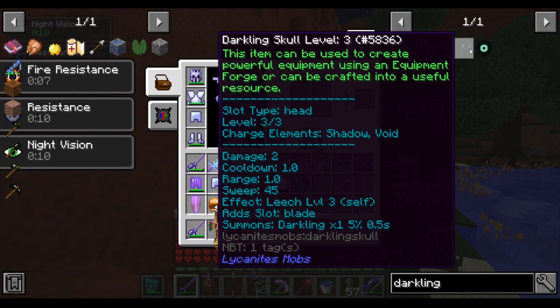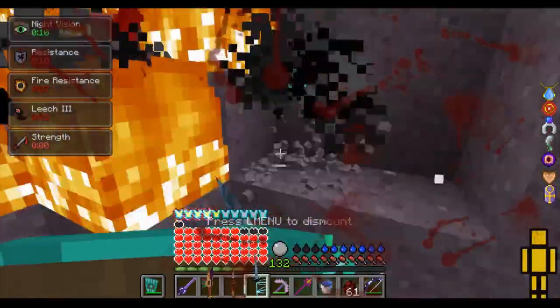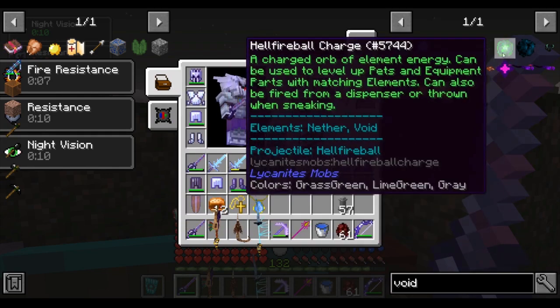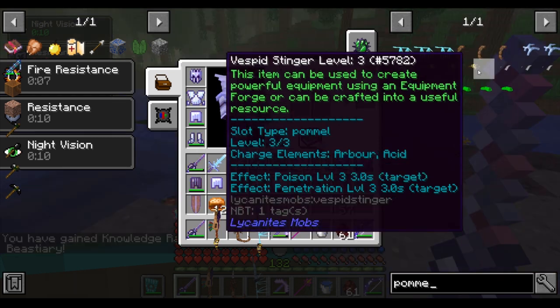The Darkling Skull gives you a leech buff when you hit enemies, so after getting that leech buff you will heal yourself a great amount when attacking any mob. The Darkling Skull is obtained from Darklings that can be found in any dark area in the overworld and Lost Cities dimension. You level up Darkling Skulls the fastest with void charges, obtainable from Behemoths and Astroth in the nether. The best supporting base for this weapon is the Silph Wing for the Smited effect, which is a damage over time effect, and the best supporting pommel is the Vespid Stinger for extra damage via the penetration effect.